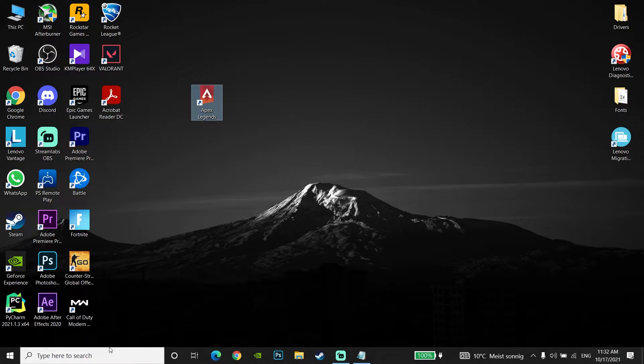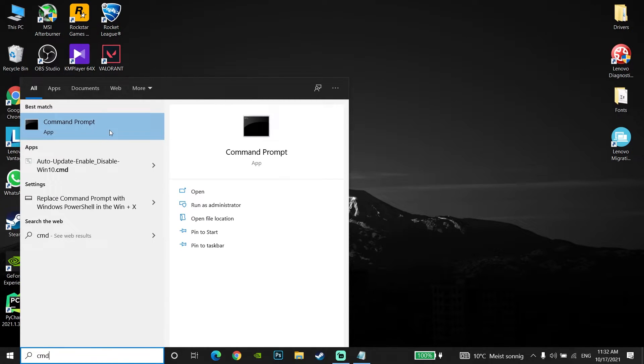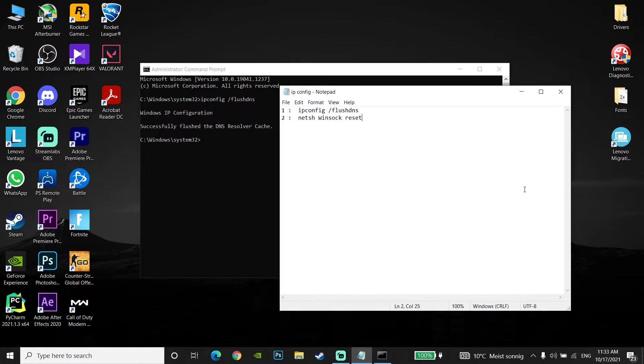If that didn't work, just type CMD and go to the Command Prompt. Click on Command Prompt and click Run as Administrator. Then just check out my description and copy the command — ipconfig /flushdns. Copy this command from my description, go back to CMD, right-click on your mouse to paste the command, and then press Enter on your keyboard.